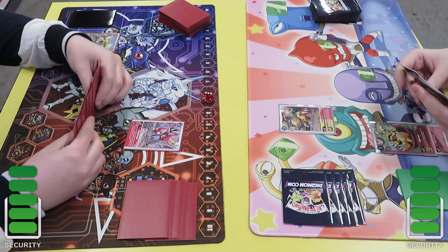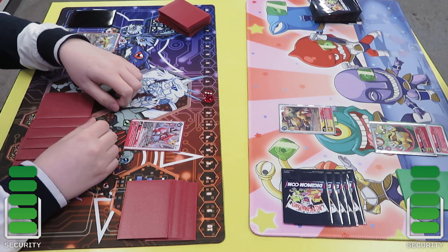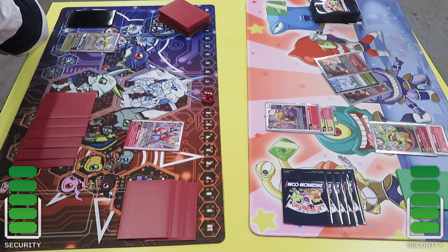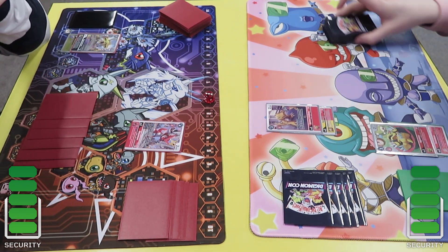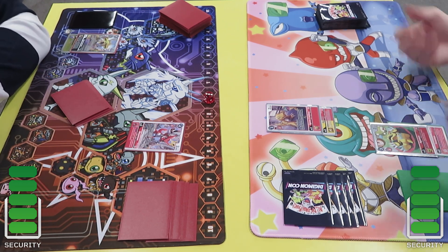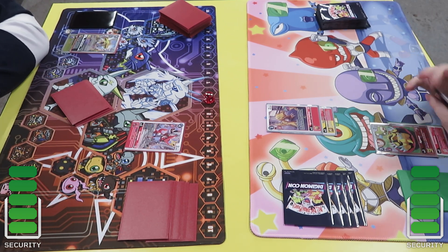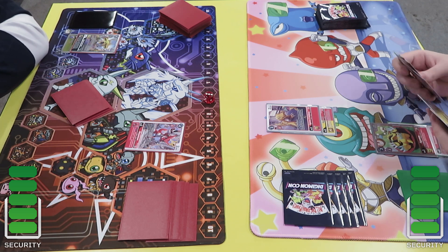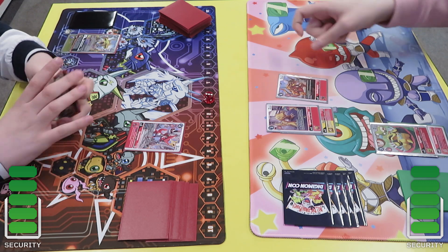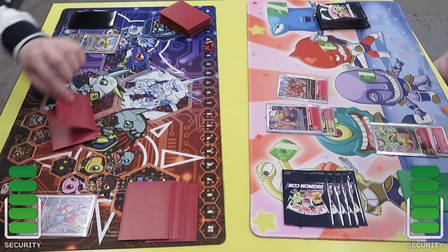My opponent is going to go into the Agumon and do some searching. Not too familiar with the Shine Grey cards but I know essentially they just delete a bunch of guys. He goes into the X-Antibody but doesn't get any search unfortunately, and at this point he's at one memory so I think he's going to probably end up giving me over one or two memory on the next turn.